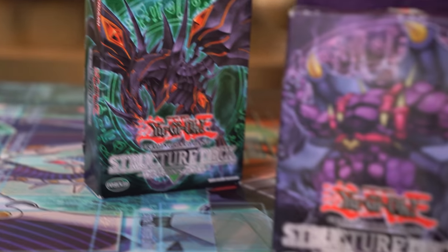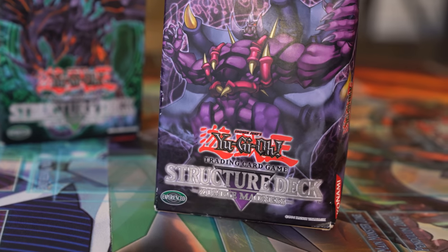What's up guys? Team APS here. I'm Alec. I'm Paul. And today we've got a special treat — the first Structure Decks to ever release in the TCG. Structure Deck Dragon's Roar and Structure Deck Zombie Madness.